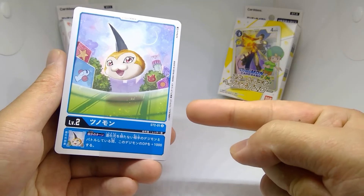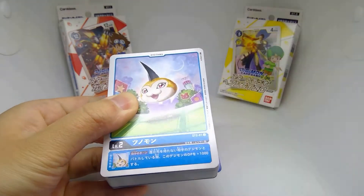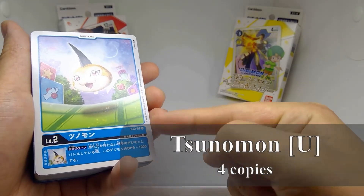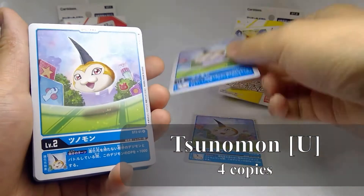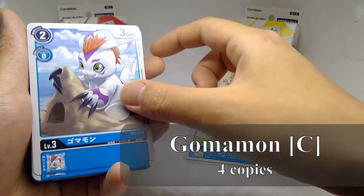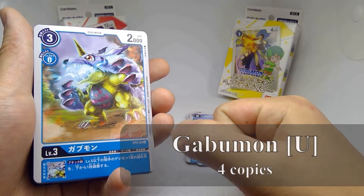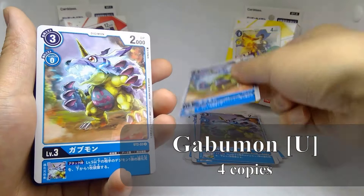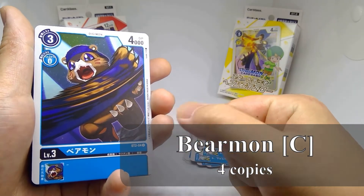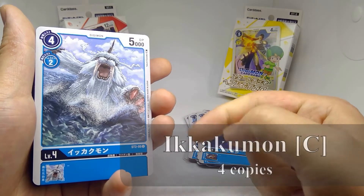Out of the box, the deck is held together with a thin plastic strip. Included in the box are four copies of Tsunomon (uncommon), four copies of Gabumon (uncommon), four copies of Bearmon (common), four copies of Ikakumon (common).